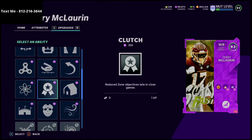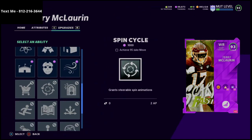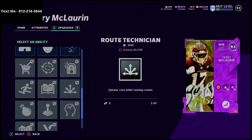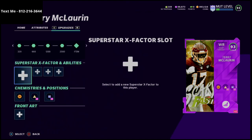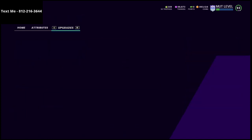Terry McLaurin doesn't even get slot apprentice — he has Slant-O-Matic instead — because he's a deep threat archetype, whereas on Chad Johnson it's only three AP total. I don't even think Terry McLaurin gets route technician, and if he could get it it would be three AP. The AP savings are really really huge — this is going to allow you to save AP, still have the same route running, and get the job done.